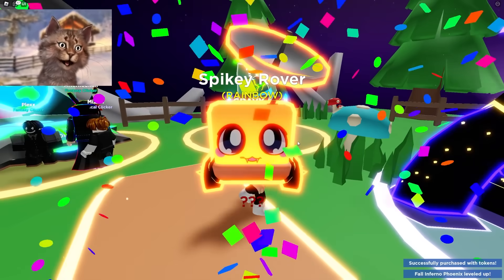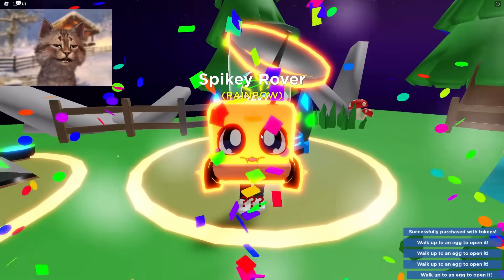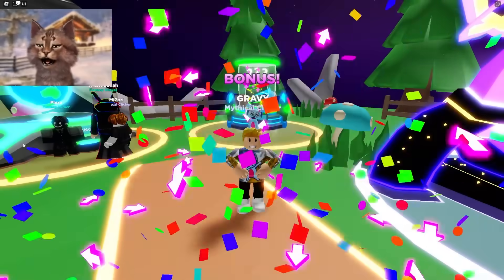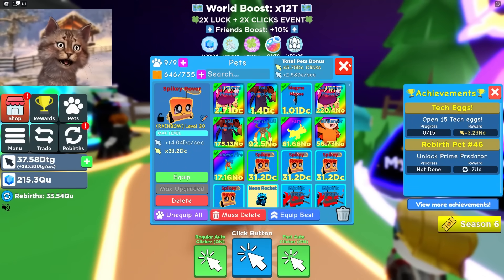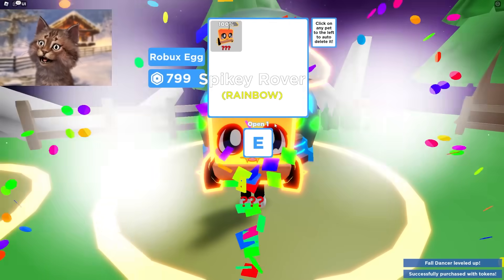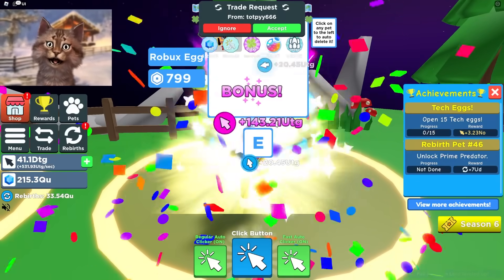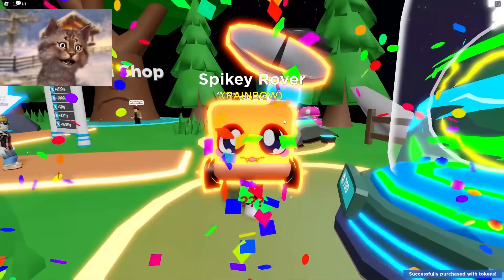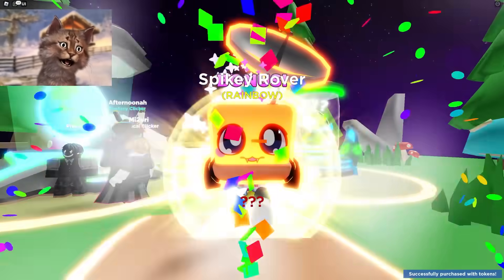Open with tokens - we got a Spiky Rover! That's the only thing you get now, the Spiky Rover. It's 31 DC - that's actually really powerful. If I get 30 of these I can be on the leaderboard! That's all I need - just spam all our Robux, get a bunch of these, and we can be on the leaderboard. Easy peasy.